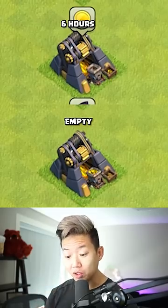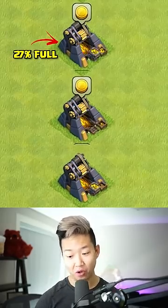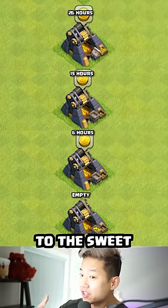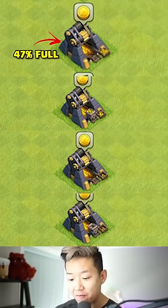At six hours, the gold collector is 11% full. At 15 hours, it's 27% full. At 26 hours, this is starting to get to the sweet spot. You can notice how it's a little bit different than the elixir collector — it's 47% full.